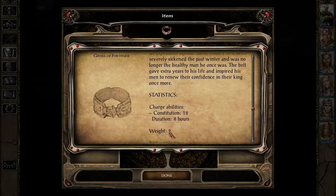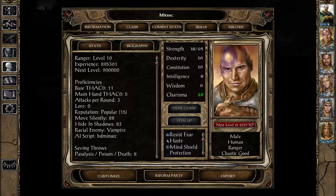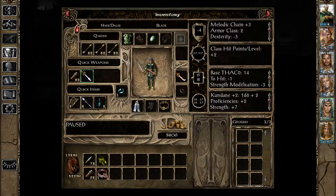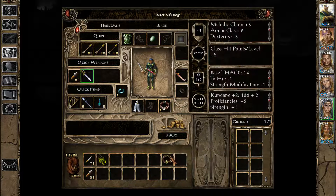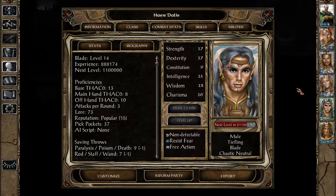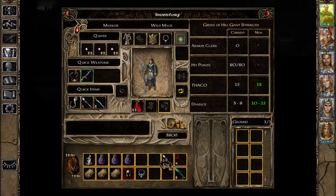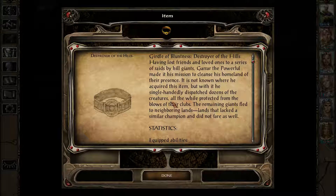We got a girdle of fortitude here — Constitution 18. Who has the least constitution? You do, sir — you need a girdle. Actually, let's see — Constitution 16. Everybody's got a pretty good constitution. What does he get here? Strength 19 — I don't think he needs that even though it's pretty good. His strength is actually very nice. Why did I give him that? Having that on me would be much better. Look at the amount of damage increase — that'd be nice for Minsk.